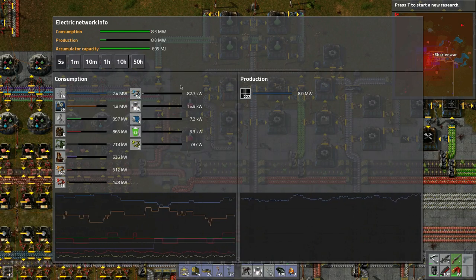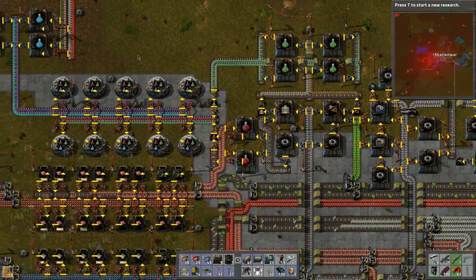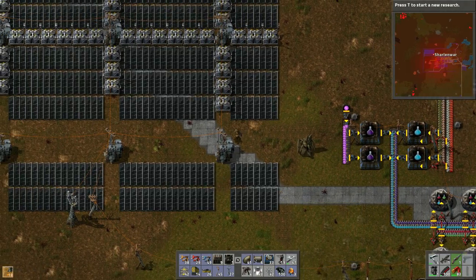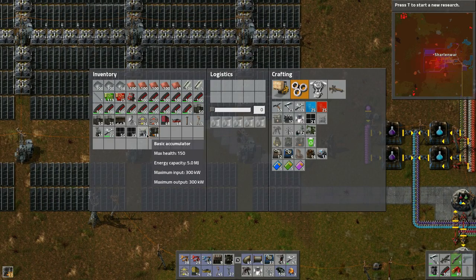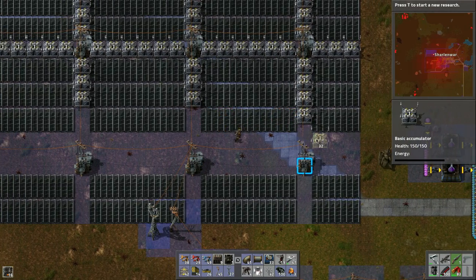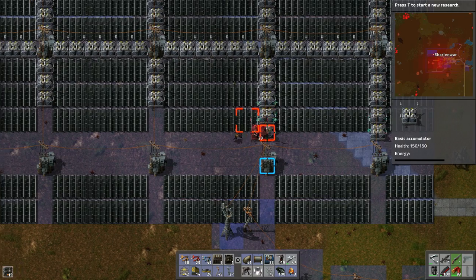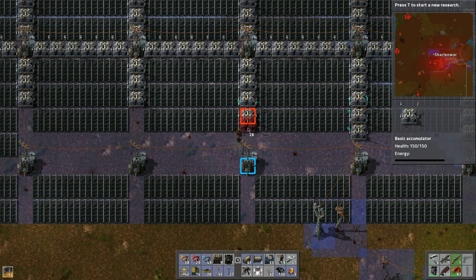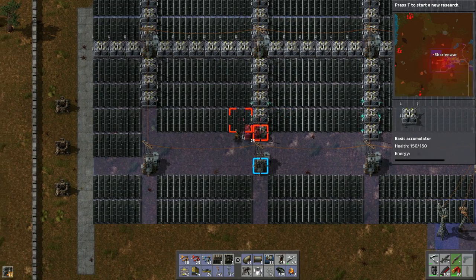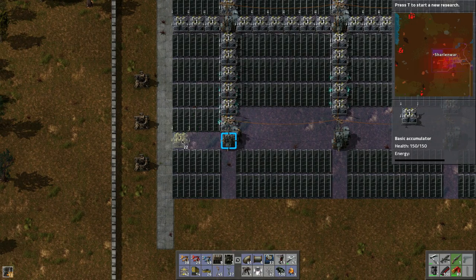Solar power is what we're using right now. Accumulator capacity is slowly increasing - I'm feeling still not enough, so let's place these down. I'm so excited because this means that maybe we're going to have enough power to leave here and do some research while we go kill them biters - that's the plan, that's the goal we're trying to achieve.